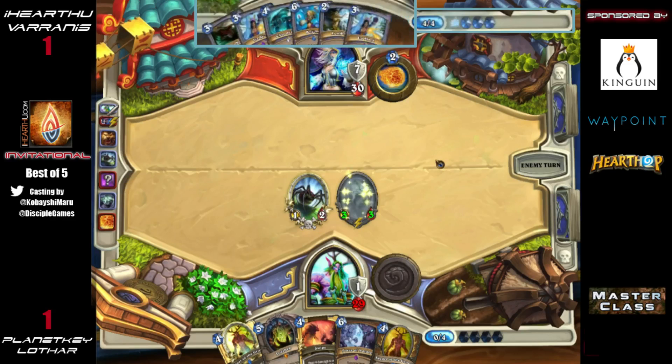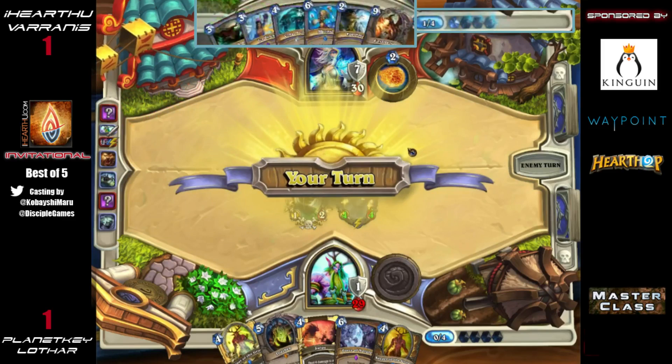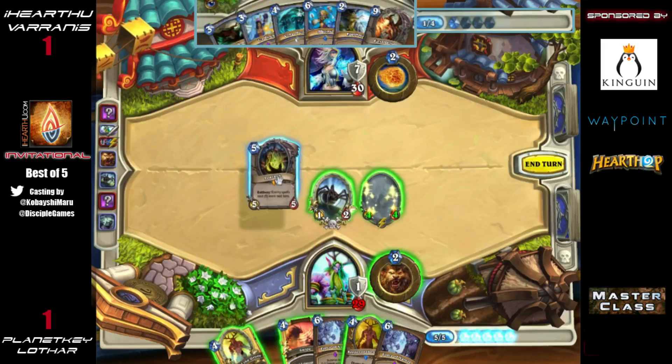Keeping this minion in stealth here is very important because of the potential of a Frostbolt to take it out — something Varanus might be itching to do since it will get pretty big. He can keep it in stealth for another turn even though it could die to Frostbolt plus hero power. Is there any merit to letting it continue to grow even through Blizzards? There absolutely is.